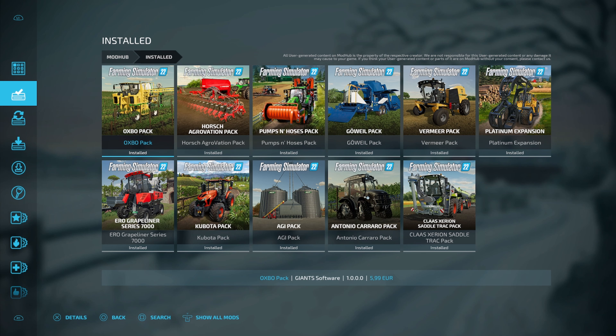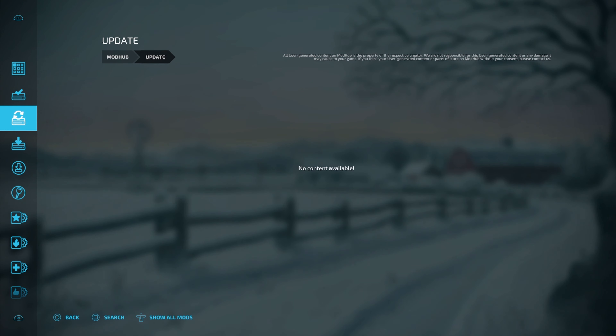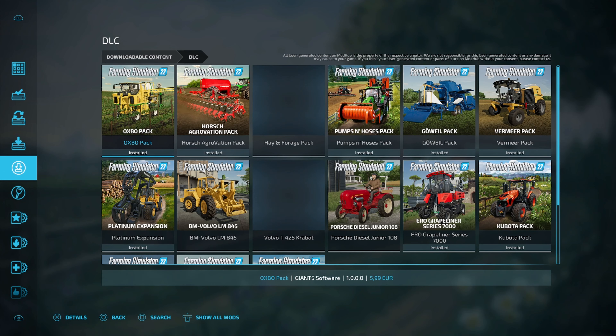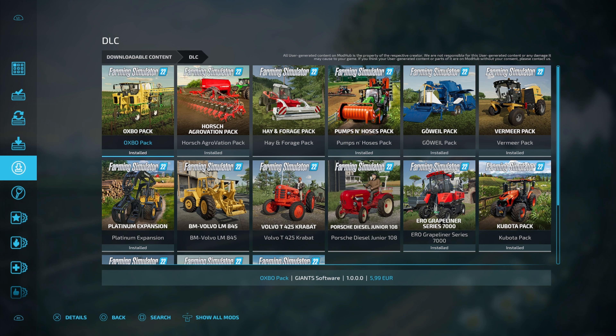And so are these other mods that we've got right here. Next, you can see updates. Once you get some of these installed, if you need to come back and do an update because the modder has decided they want to make some changes, that's where you do it. Next, downloads — these are ones that are pending. DLCs, once again, there are even more available than what I have installed. Yes, they do cost — you're going to get them through your store. If you want quite a few of them, there are bundle packages available as well.